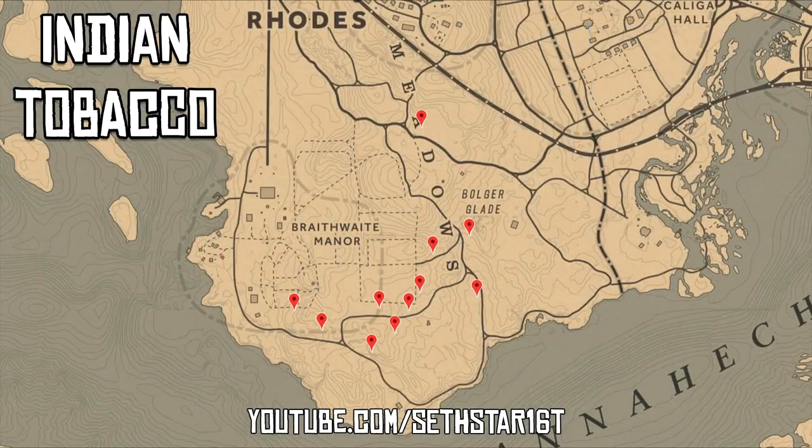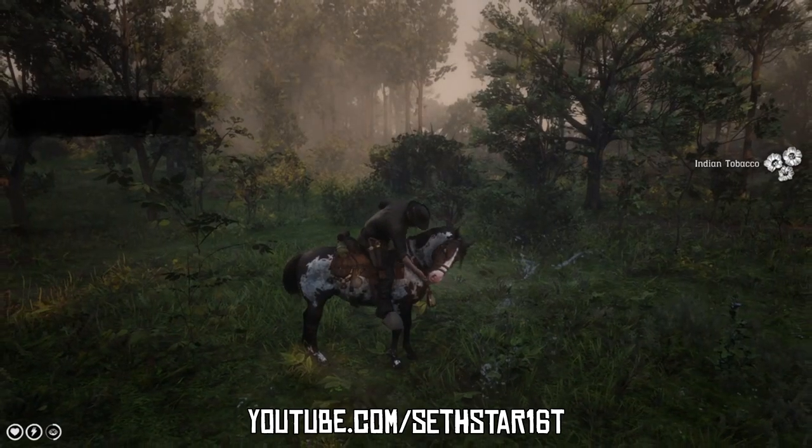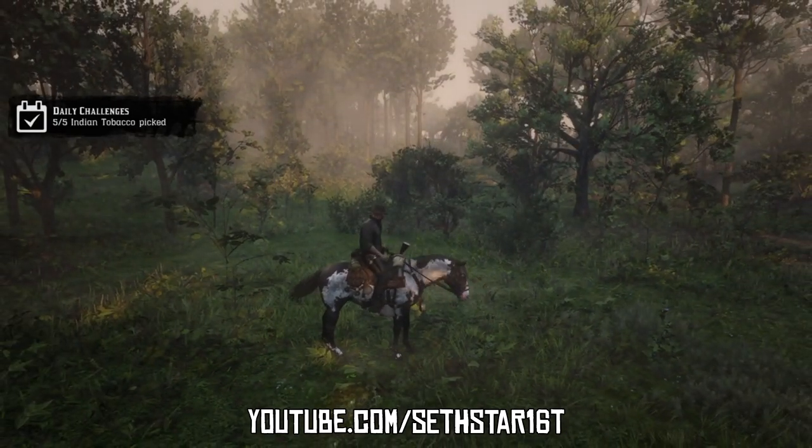Number 4: Indian Tobacco Picked. Marked on the map by the red pinpoints, you can pick these up as you're gathering herbs for today's other daily challenges.